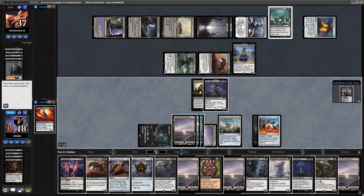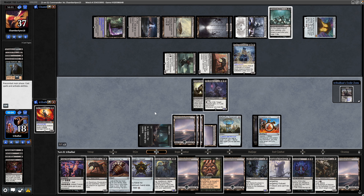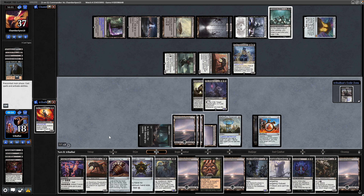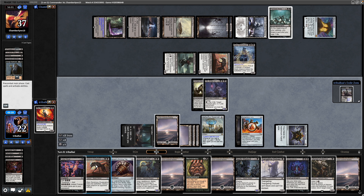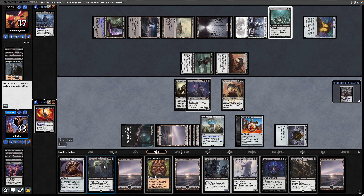Get rid of a tap land with the Extra Planar Lens. Now the Snow-Covered Swamps in play will tap for 2 mana. We don't want to discard to hand size particularly, so we'll get out the Thought Vessel. Back up to 22. Then it can be the Ravenous Chupacabra to get rid of the Commander, and then let's go for the Cabal Ritual — that makes us 5 mana. We'll just get down creatures ready for our Gix next turn.